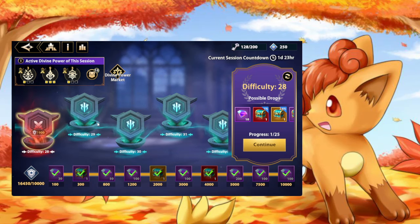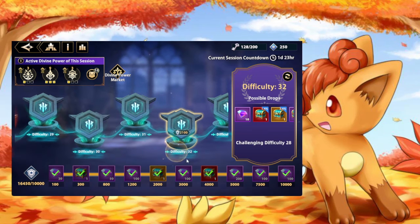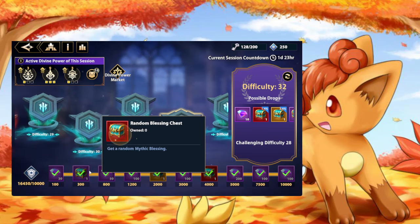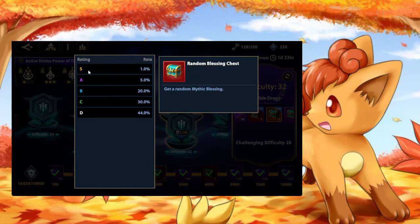If you want Speed, it's a very, very hard thing to get. When you're looking at these chests, the drop rates are abysmal. You can't see what they are in these chests, but it's very safe to assume they follow the advertised drop rates. You have a 1% chance of pulling an S rank on any given chest, a 5% chance of pulling an A rank, 20% chance for B, and 30% chance for C.